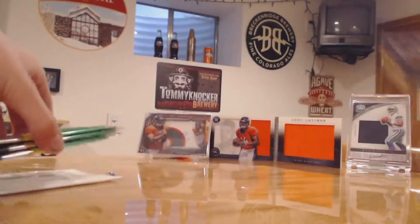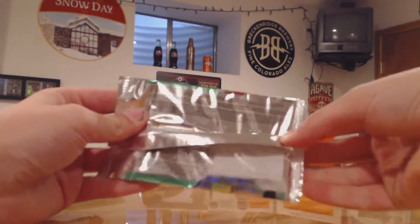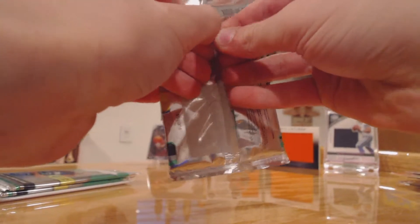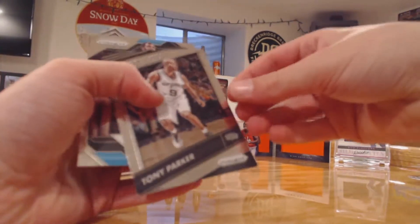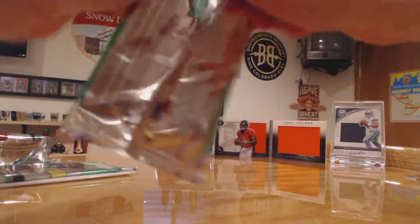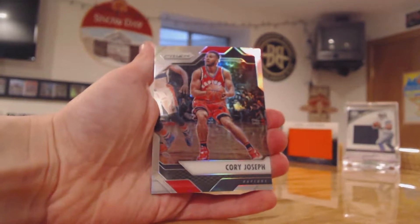Now for the Prism, we'll start off with this first pack. If you want to look at the odds, there you go. First pack — ooh, these cards are pretty cool. Tyson Chandler, Tony Parker, and Aaron Harrison. We got a refractor in here — James Harden — and our refractor is Corey Joseph.